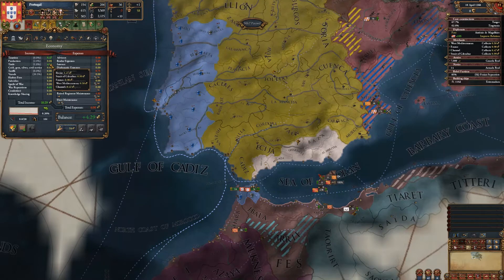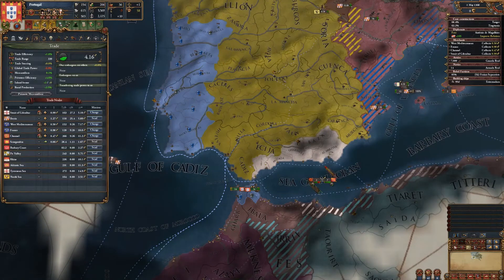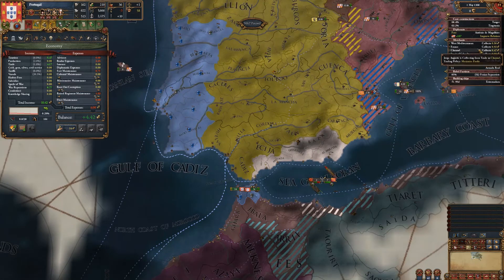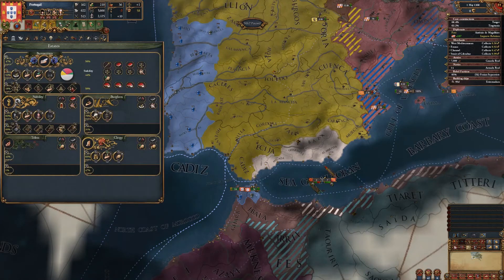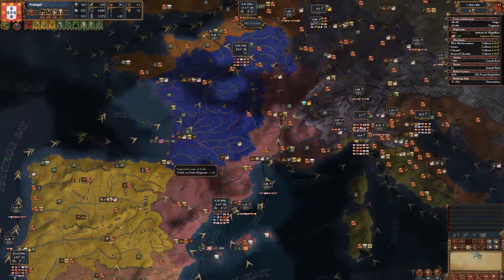Trade doesn't seem correct — 10 merchant trade power gets me like two ducats? Trade of Gibraltar was at 0.7, the other three were at like 0.2 to 0.4, so that gets me two ducats from that one thing. The merchant trade power in those nodes must really be low.